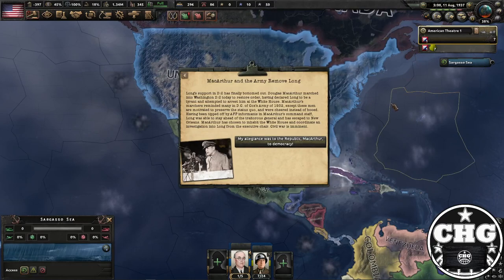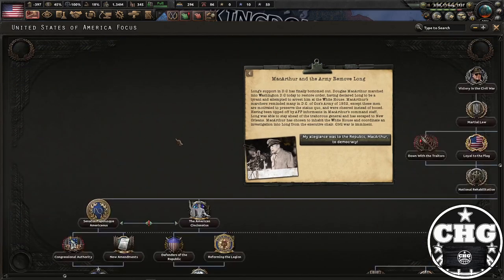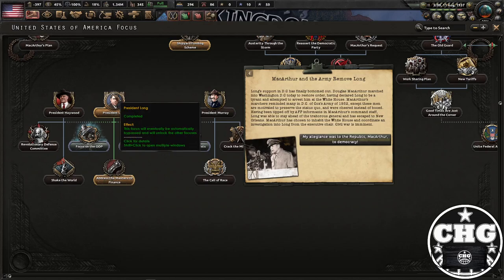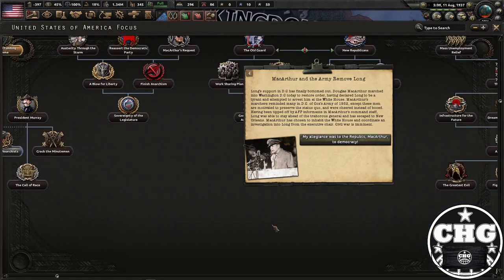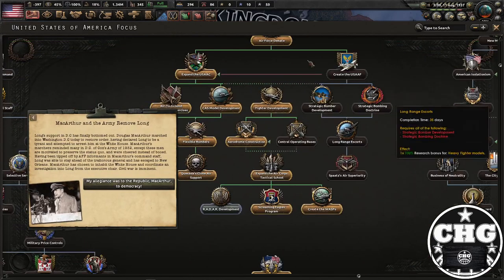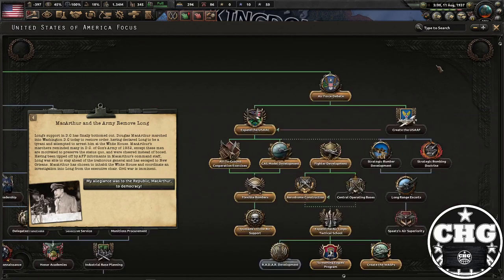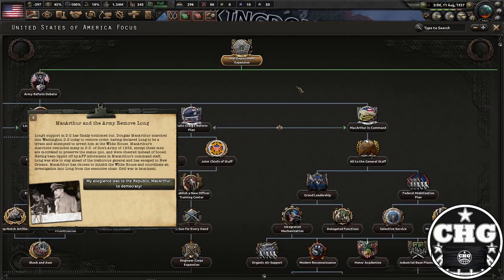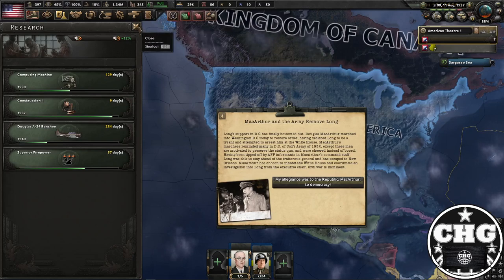Now we are in August of 1937. It's possible for these events to happen earlier — those of you who've seen my live streams of Texas know that. It seems to be tied to when you begin working on the President Long focus tree, which will eventually automatically bypass itself, but it only takes five days to do. You basically just have to ask yourself what your priorities are, because you are taking serious penalties from Bleeding Texas, but you could also be working on focuses. Also remember any technology that you research is going to carry over to the other states, so if you want to have certain technologies when you start as Texas, be sure to have them researched by the time you start the Civil War.